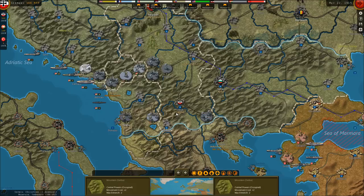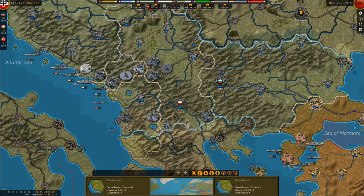That does it for the Southern Theater. Austro-Hungarian morale is off the charts at 121%, and with the fall of Montenegro, Serbia, and Albania, that should help their morale even more.